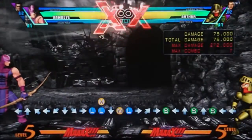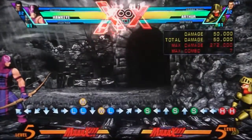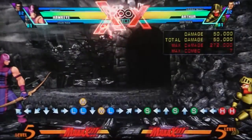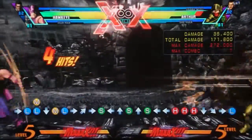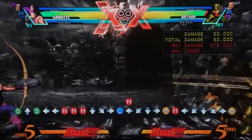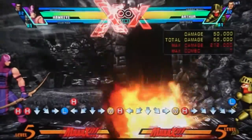His other notable normal is his standing heavy — he just shoots an arrow. There are about three different properties you need to be aware of. The first is very simple: you can special cancel it, so you can use that to just shoot more arrows, helping the zoning a little bit.